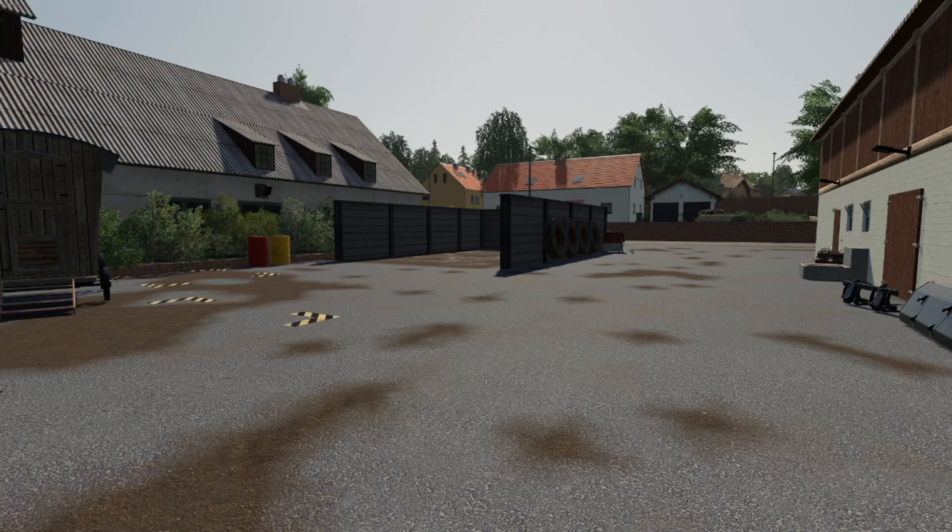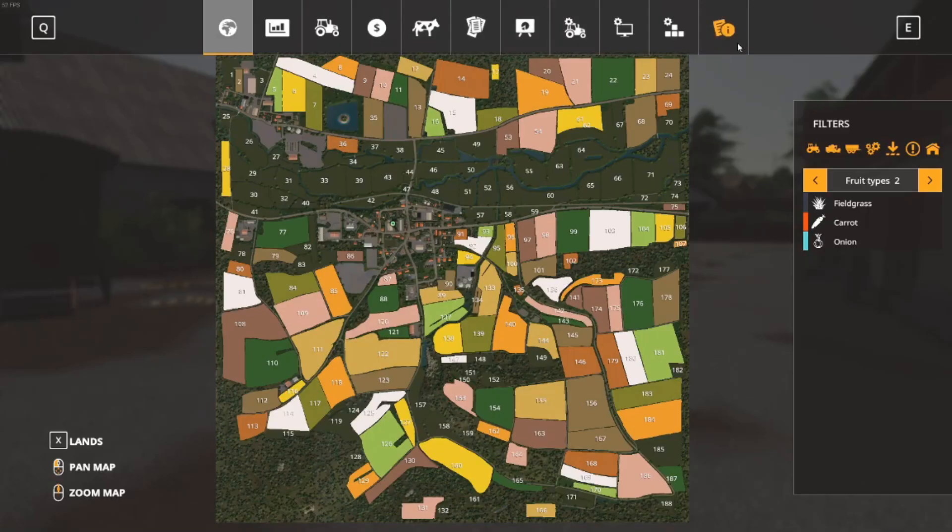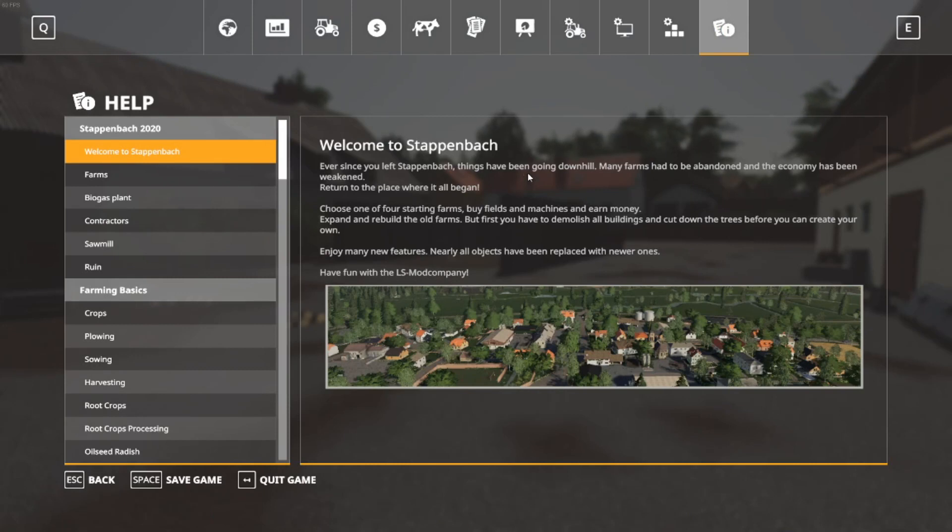It has new crops - the plus crops are alfalfa, onions, clover, field grass, and carrots. Alfalfa is one you see quite a lot on most maps, onions is a new one for me, clovers you don't really see much, and field grass - not too sure the difference between that and normal grass. Carrots I've seen on a couple of maps but not many. On top of that it also has the Global Company mod sawmill for doing your wooden planks and stuff, which is pretty good.